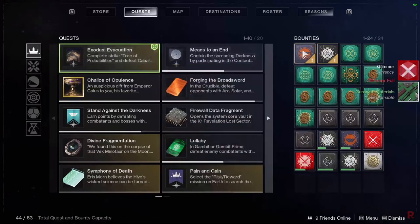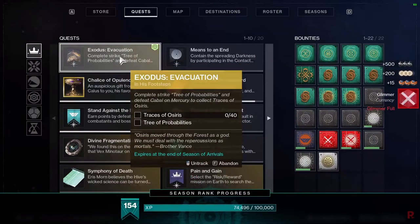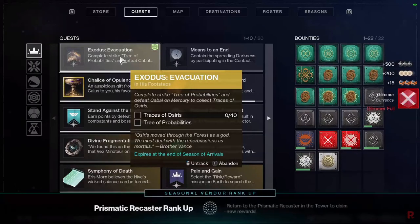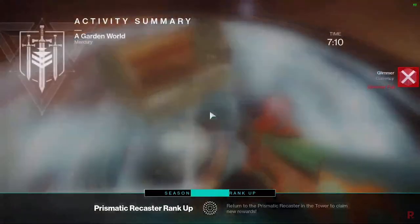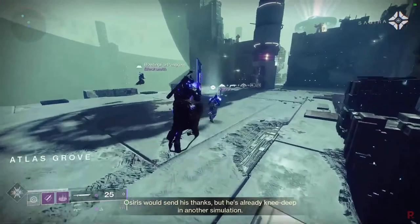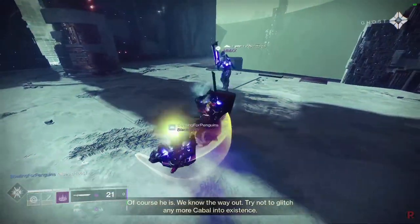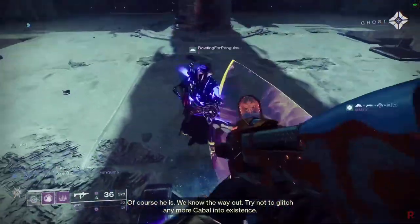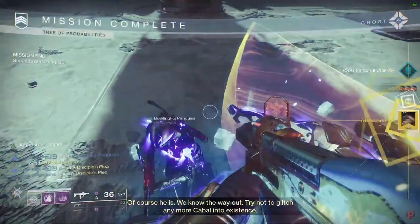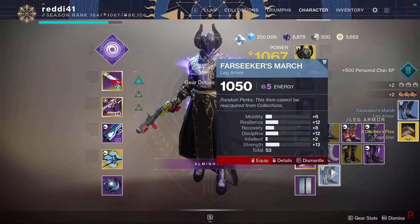The next step is the Tree of Probability strike on Mercury — defeat 40 Cabal. You will defeat 40 Cabal no matter what on that strike; the entire strike is filled with Cabal. Don't worry about it. Skipping to the end, we finish the strike and get the quest drop because we finished all the Cabal kills in there. Everyone in the fireteam finished it too, that's how easy this one is.